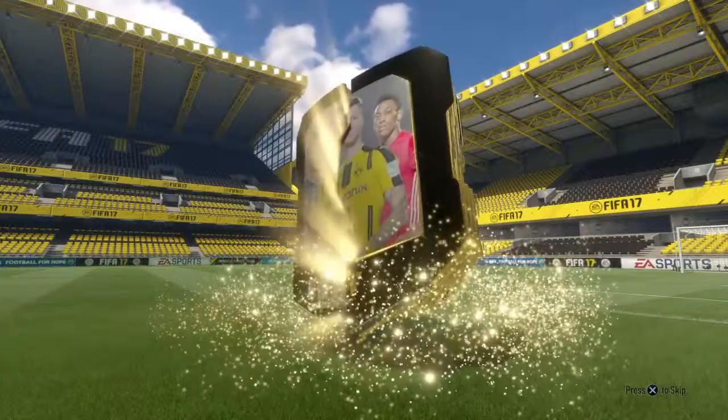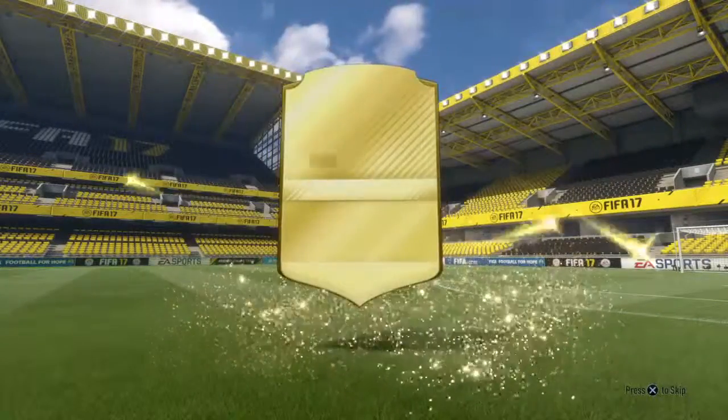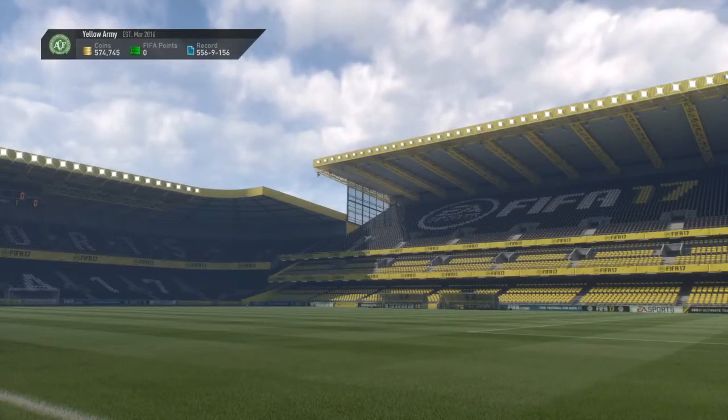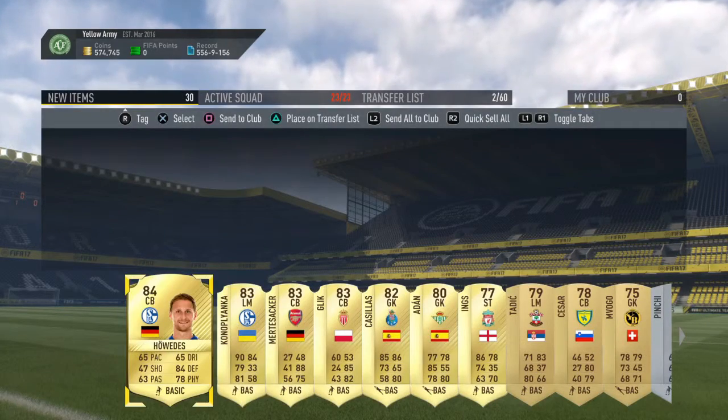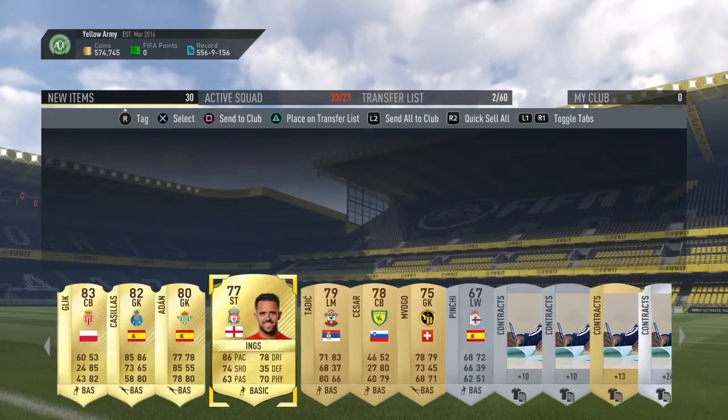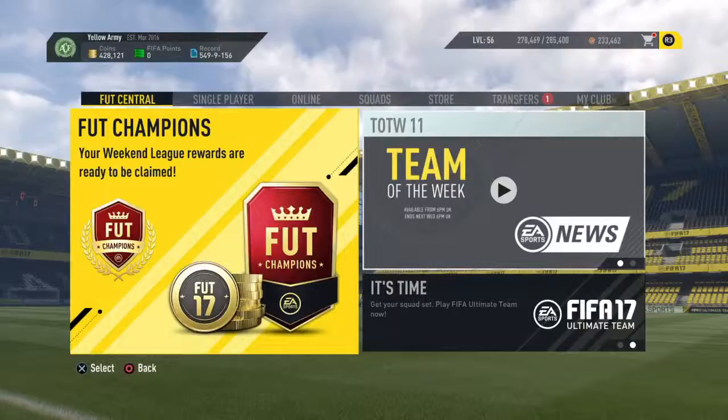Next up we have a mega pack from the draft. It's a decent sized player — not that great. It's a player from Schalke. Mert and Conor are also in there. But overall, the first pack — Courtois — was the big highlight of Hunty's packs.